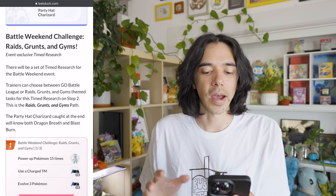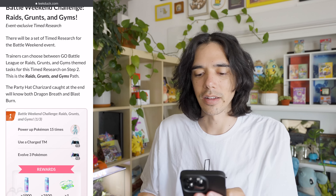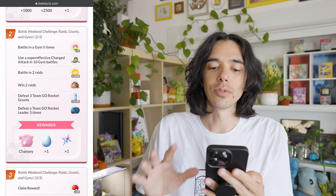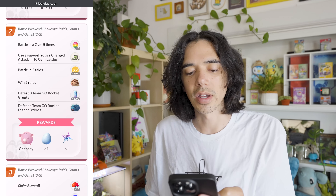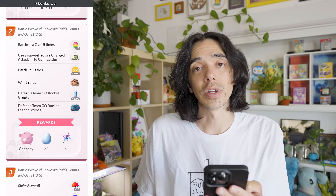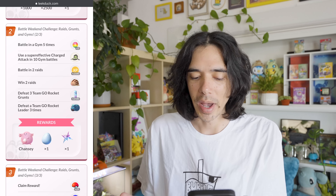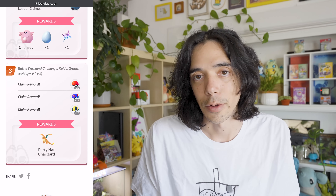If you don't want to do Go Battle League and you want to choose the other battles — raids, Team Go Rocket, and gyms — here's what you can expect. Step two: battle in a gym five times, use 10 super effective Charge Attacks in gyms, battle in two raids, win two raids, defeat three Team Go Rocket grunts, and defeat a Team Go Rocket leader three times. The rewards are exactly the same as if you chose Go Battle League, and step three is the same: free Pokeballs and the Party Hat Charizard encounter.